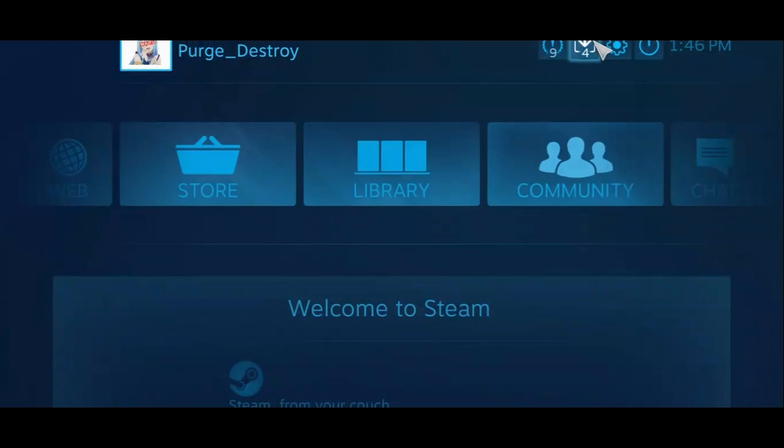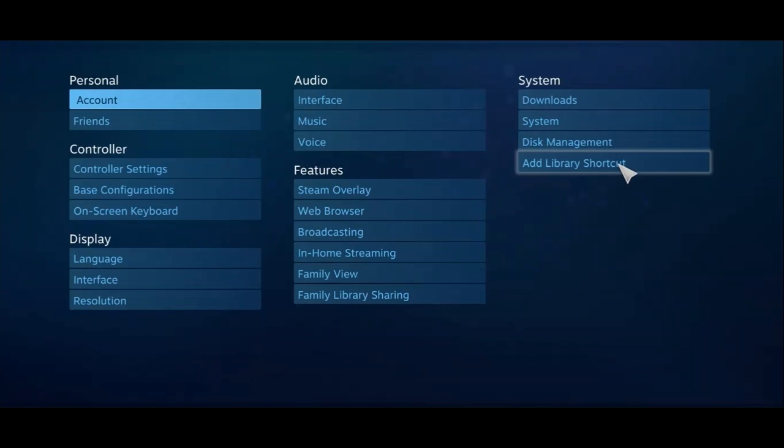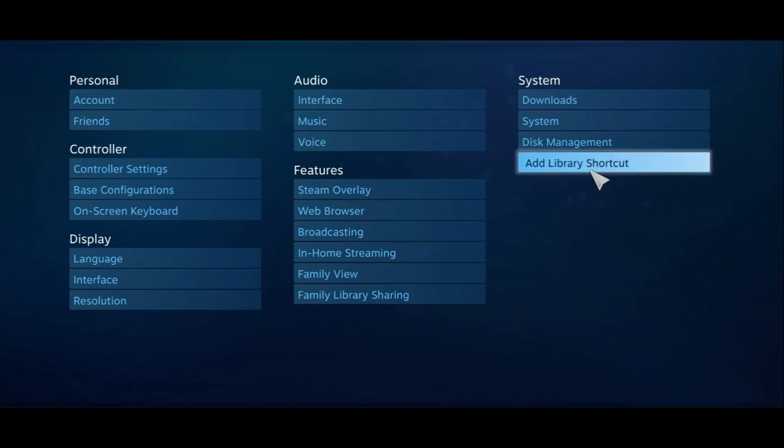You're gonna want to go into Big Picture mode. Then go to the Gear bar and Settings, and go to Add Library Shortcut.